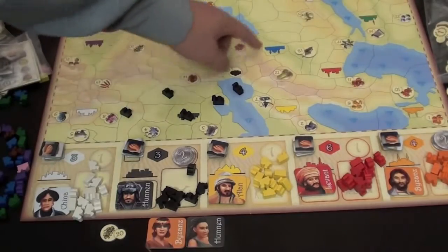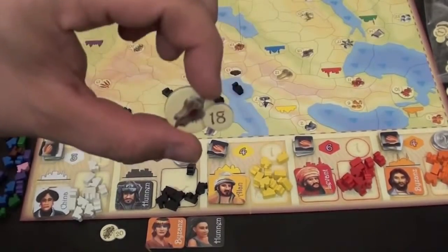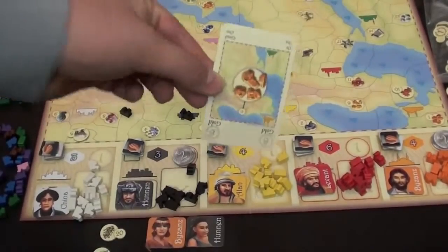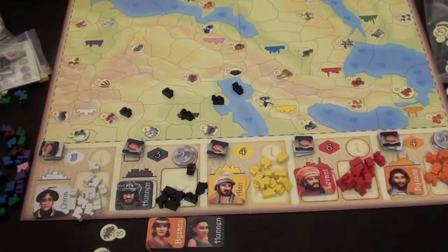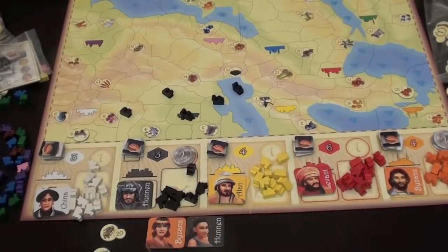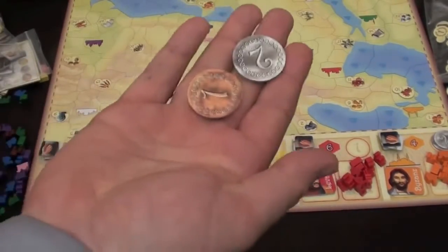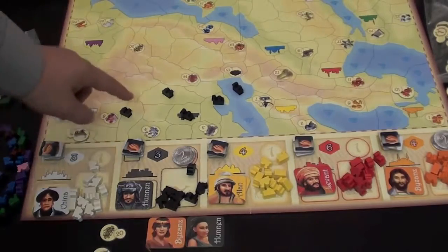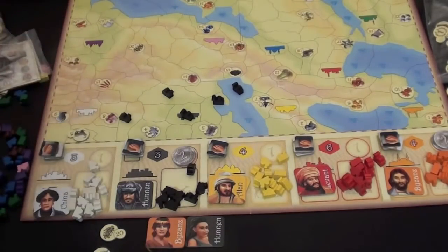If someone happens to have a card for a resource, and I move a camel into that space — let's say the shell — if anybody has a card for the shell, they can immediately sell that card for three dollars. That's certainly worth doing; it's another way to get money, which you can use to buy more families in the game. Or you can hold on to it for the end of the game, keep it secret and safe.